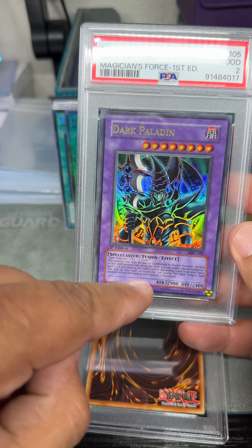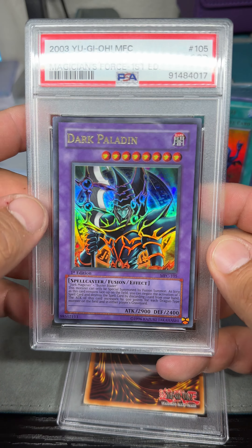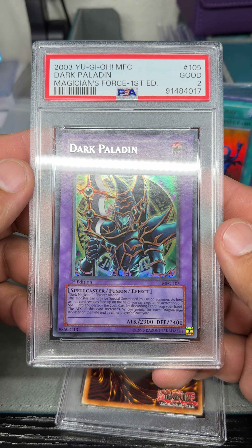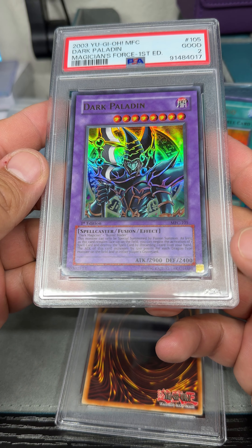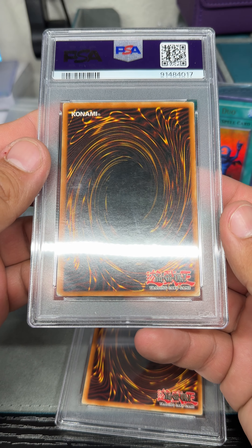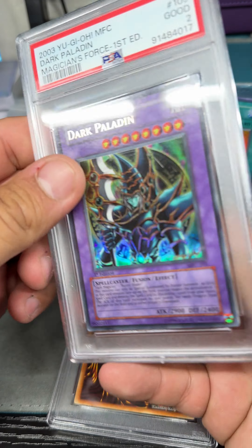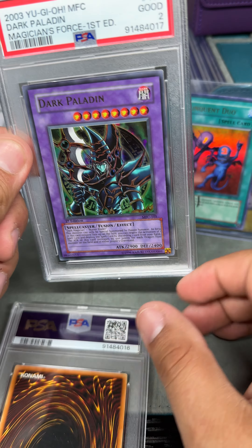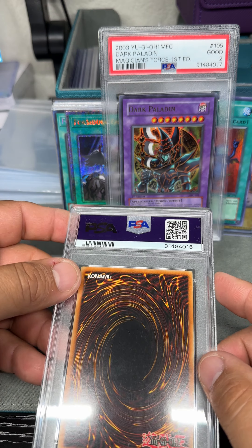This Dark Paladin First Edition from MFC Magician's Force from 2003 — it only got a 2. Well, obviously I knew I had a 2. But I'm thinking maybe this might be my first in my first box submission. All those corners are pretty bad, but I don't think it should be as low as a 2 — I see the two corners here but the rest looks okay. So I might crack this one — record that obviously — because it would be my first time cracking a slab and resubmitting.